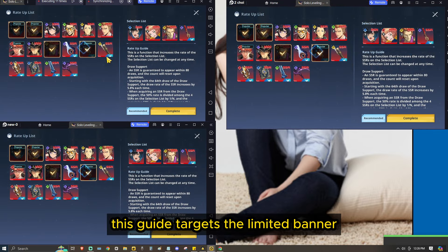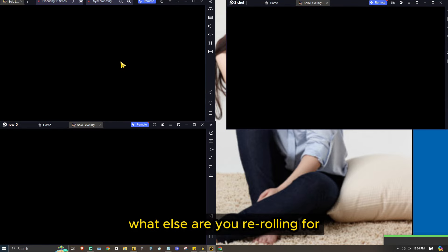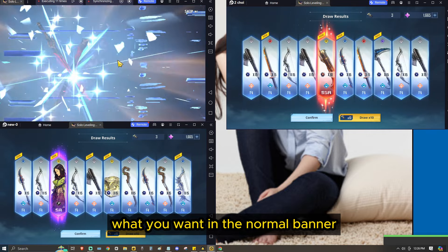We go to the menu, click Settings, then Account, and then Redeem Codes. Now we will input the first code.